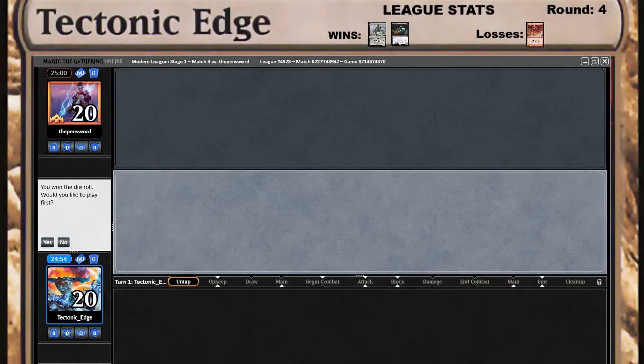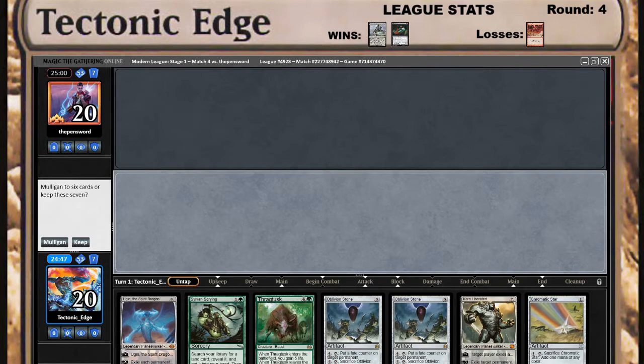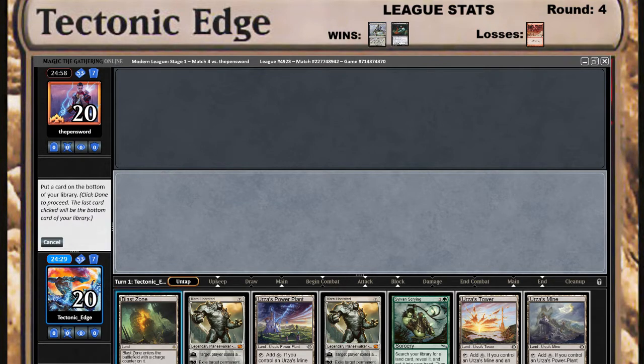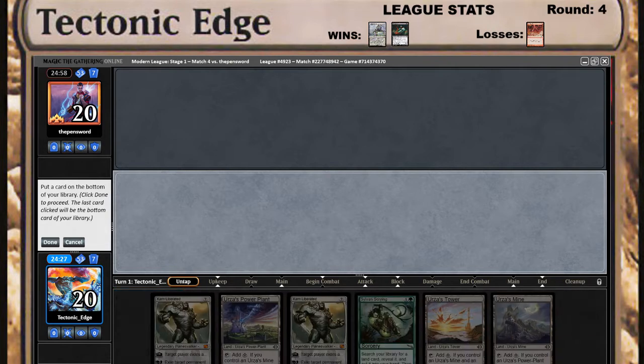What's going on, Tectonic Edge here playing against the Pin Sword — played him before. Got the Dire Old. Playing mono green Tron. I've added the league stats to my video so you can see where we are in the league: two wins, one loss. Wins against Eldrazi Tron. We can mulligan. Very nice, we'll keep that. Losses against Burn. We'll get rid of the Blast Zone.